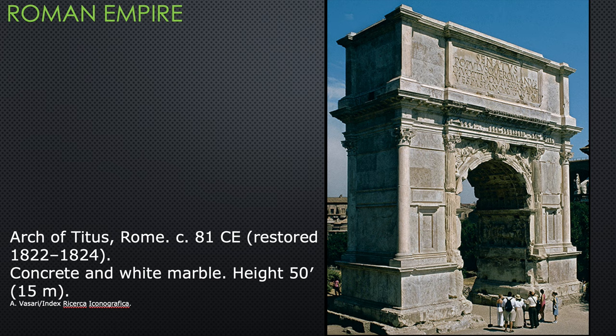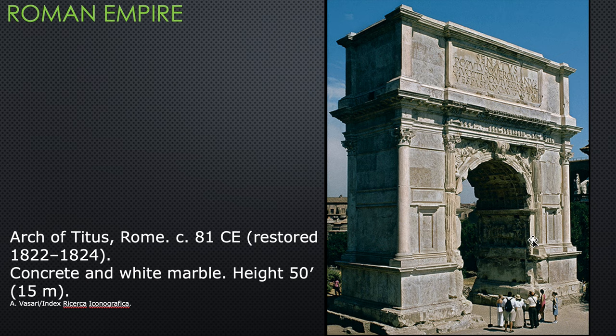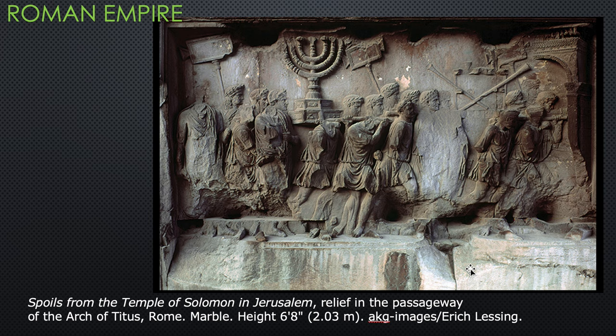There is just a single passageway, with engaged columns featuring Roman composite capitals. What is of interest is the inside of the arch — there are panels up here on the inside that have relief sculptures on them. This is one side, and the other side you really can't see well in that picture, so that's why we have the enlargement.